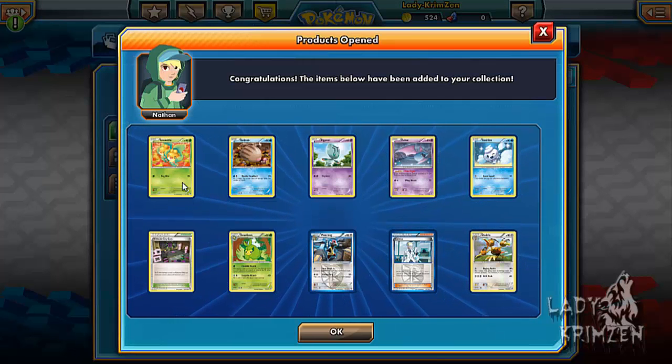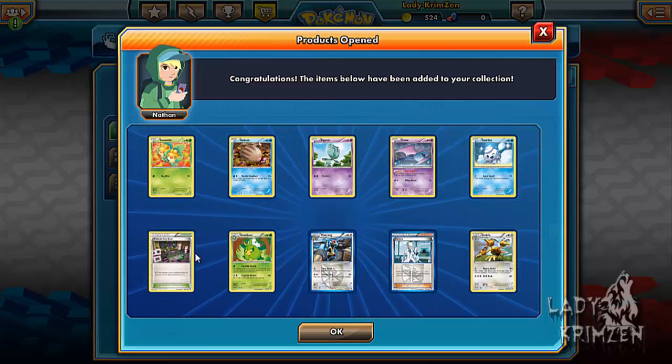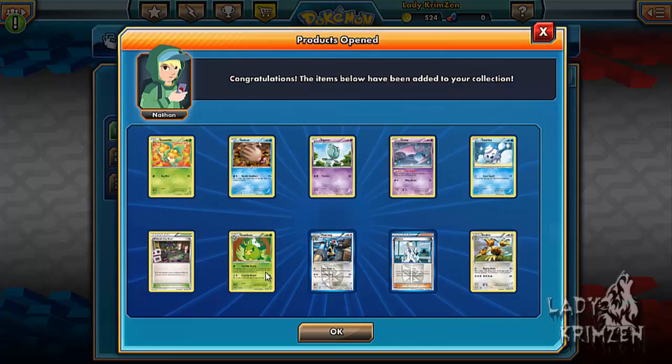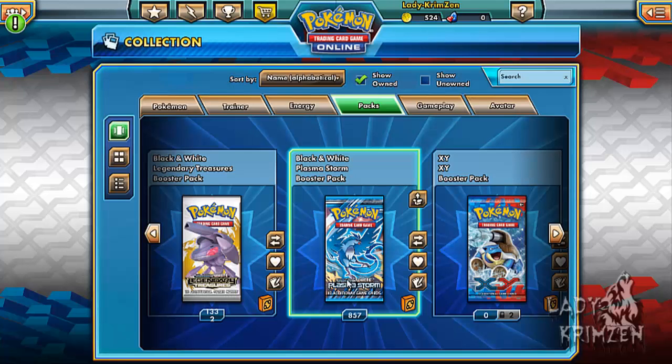Next pack: Swaddle, Swinub, Elegum, Zubat, Vanillite, Verbank Sea Gym — loving how many multiples of these I have now — Swaddleon, Watchog, Claress Reverse Holo, and Dodrio as the rare.